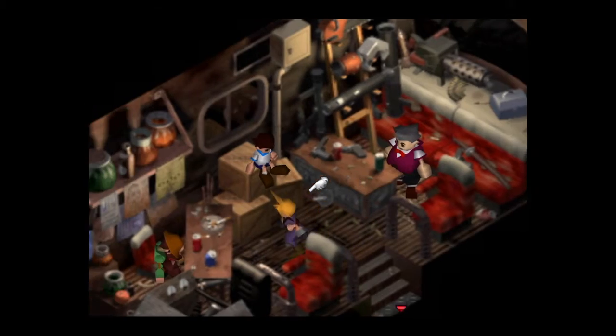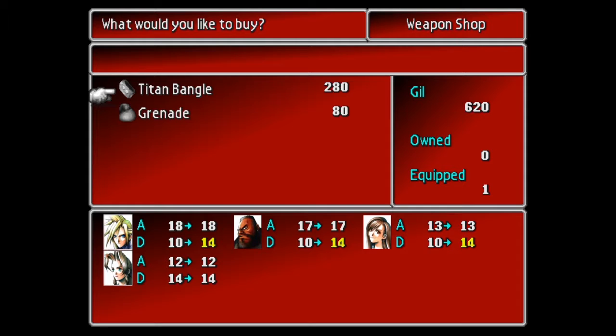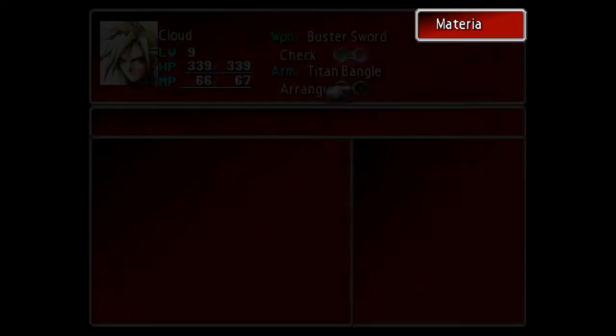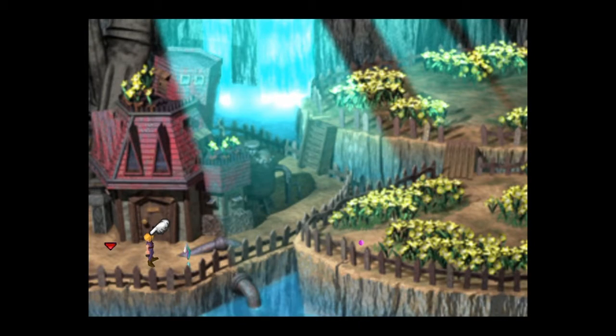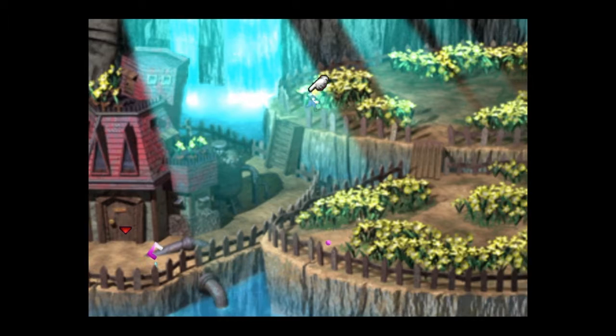There's a weapon shop here. Let's buy two Titan Bangles since we'll need them later — more defense is definitely needed. A lot of people don't know about these specific locations for items, so I'm trying to be thorough in this walkthrough. I'm definitely going to try to find all the materia in this game, which is actually a really fun activity.